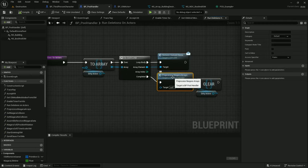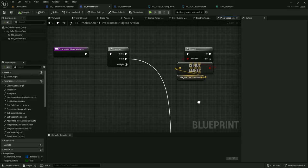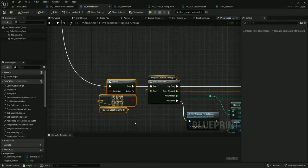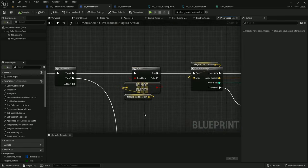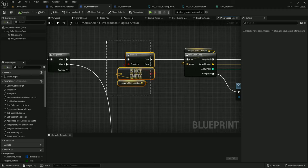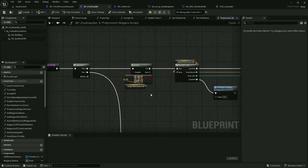Once we've removed the queued items, we do preprocess Niagara arrays. This does two different things. The first is the path we've been looking at — generating a particle with collision. The second is generating a particle without collision, used for the full clear path. For the with-collision case, we make sure that we have had some entries added to Niagara start location.